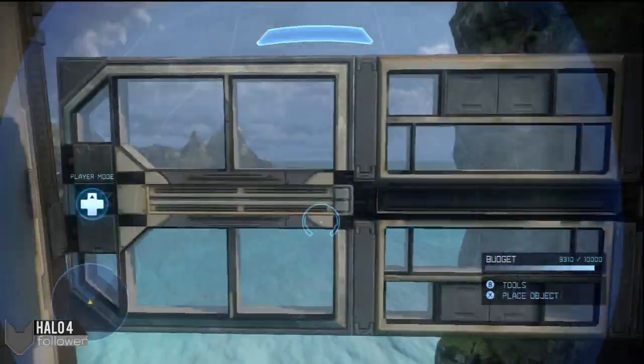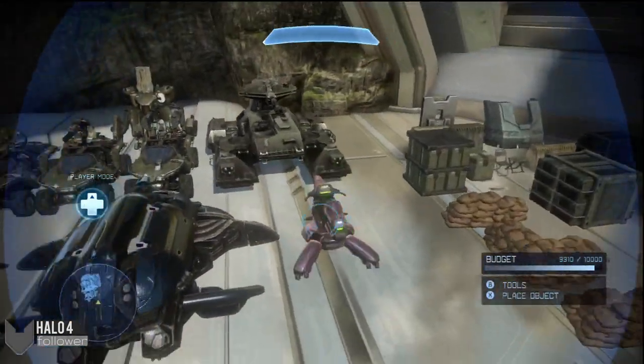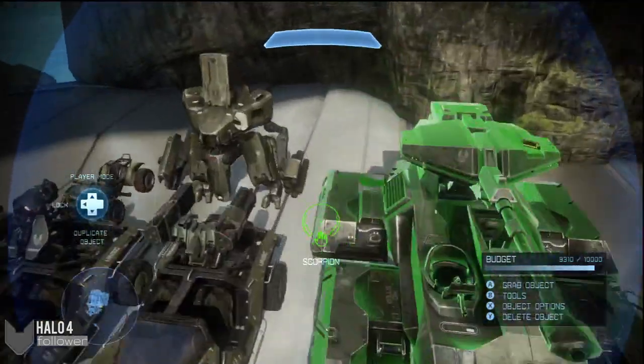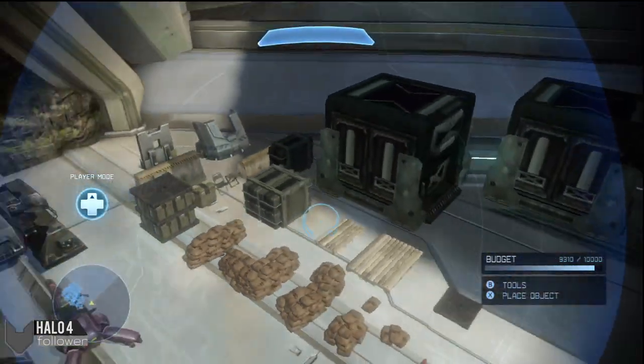Then we have the Coliseum pieces, which is the window and wall Coliseum piece. So let's move on to the vehicles. We have two new vehicles in Halo 4 as a whole game, so we have the Shade turret and the Mantis. Then some of the other weirder pieces, which are the barriers and these barricades.